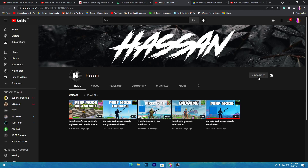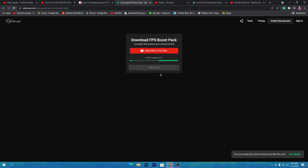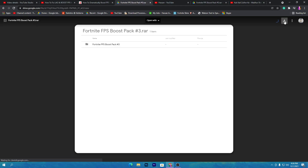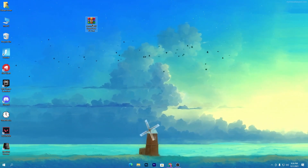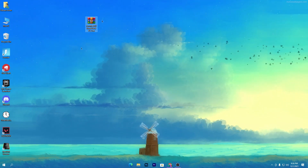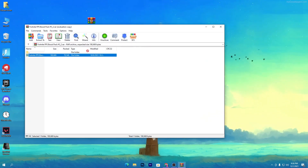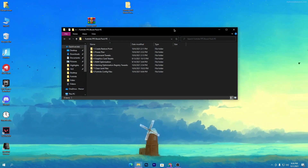Click on the subscribe button and make sure to subscribe to my channel and turn on bell notifications. Once you do it, this will automatically unlock the file on this website. Click on the unlock link button and that will take you to Google Drive. Click on the download button and download this pack on your PC. Once downloaded, you will get this file — drop it on your desktop, open the zip file, and drag the folder out onto your desktop.